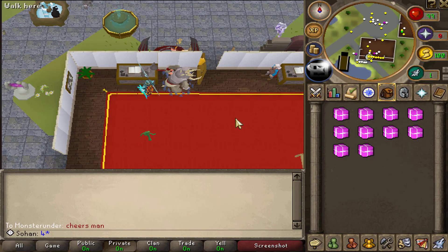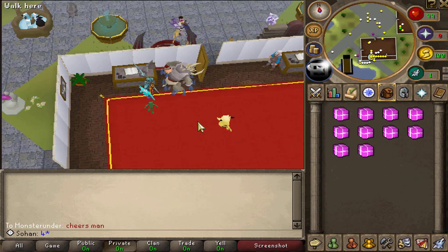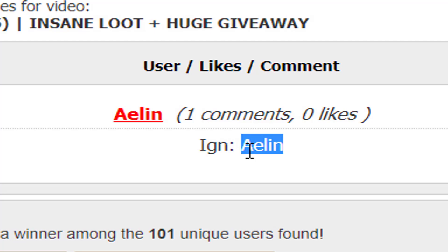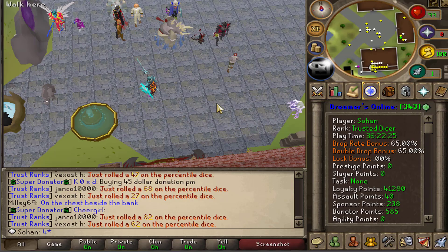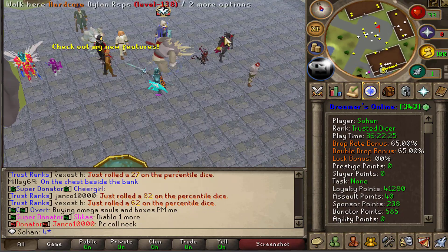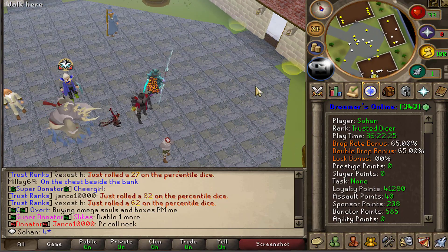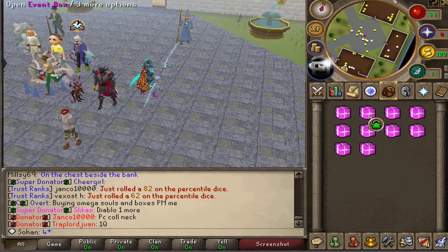I'm actually going to be giving away 10 of these event boxes to one lucky winner. To enter the giveaway, all you have to do is like the video, subscribe to my channel, and comment your in-game name on Dreamscape. Make sure you register and log in first. Now I'm actually going to pick the results from the previous video for the one quadrillion cash giveaway. The winner of the one quadrillion cash goes to Aelin - congratulations, you just won yourself one quad cash! PM me in game or on Discord and I'll give you your prize. Definitely do make sure to try out this server - there's over 300 online and at peak times over 500. It's by far one of the most active custom servers I've played, with constant updates. The link to the server is in the description below - it is a referral link so clicking it would help me out a lot. Don't forget to enter the giveaway - good luck and thanks for watching!